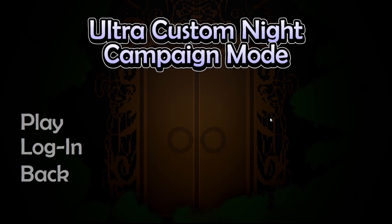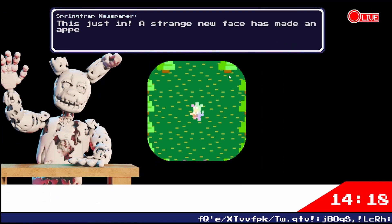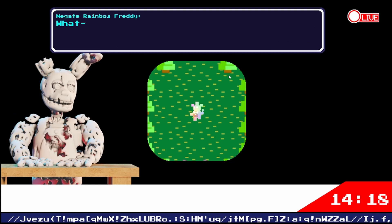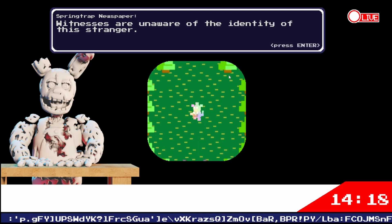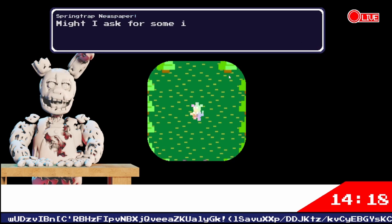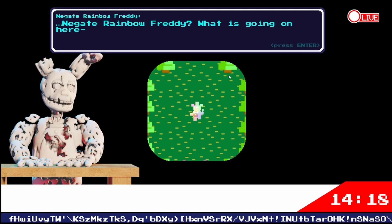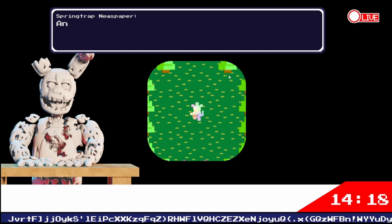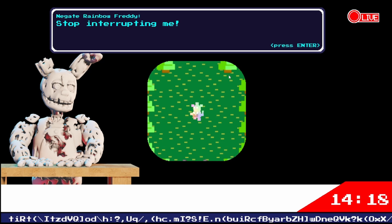Campaign mode, ultra custom night, negate rainbow friday — interesting. Okay, where am I? A strange new face has made an appearance; witnesses are unaware of the identity of the stranger. Who are you? Might I ask for some identification? To get rainbow Freddy — what is going on here, and how did you cross the promise? Stop interrupting me.